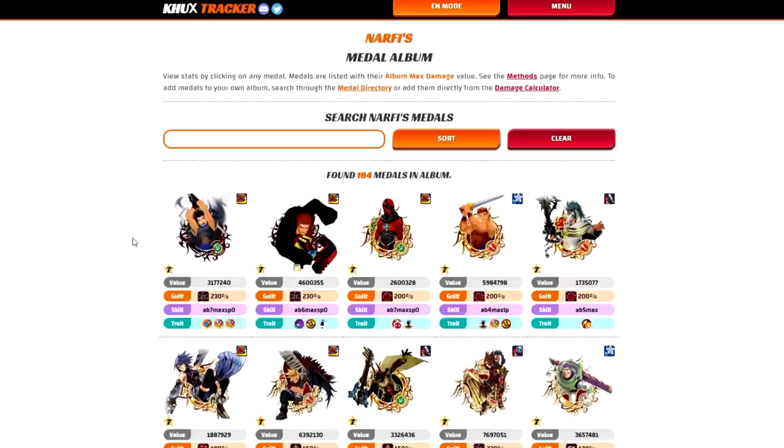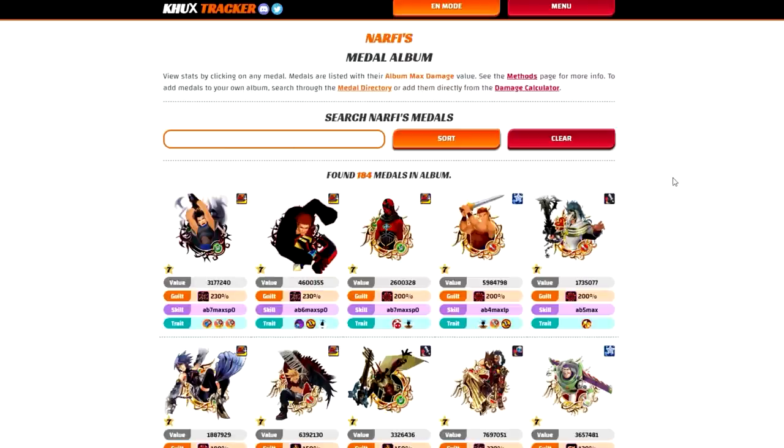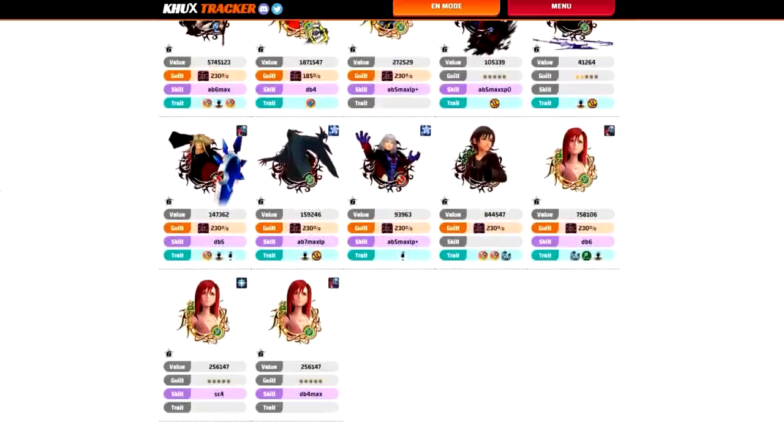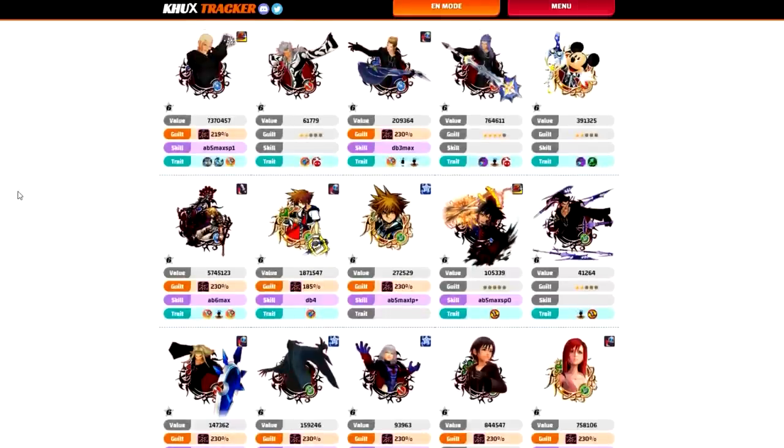He has 5 tier 8 fairies, 4 tier 7 fairies, 27 tier 6 fairies, 1 tier 5 fairy, and 48 tier 4 fairies. We're going to go in order according to tiers and quickly take a look at the tier 8 fairies. This is a list of all his tier 8 medals that are currently 6 star. When it comes to evolving higher tier medals, there is a prioritization — what you should be looking to evolve first before other stuff.